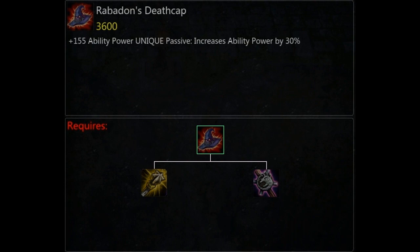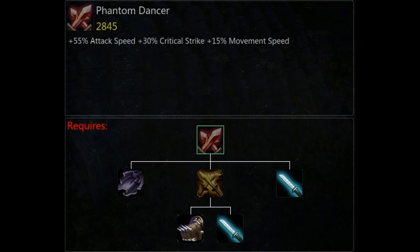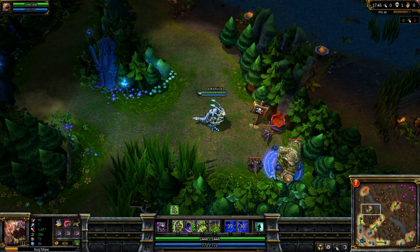My sixth item really depends on how the match is going, what I'm up against, whether I'm winning or losing. But by the time you're able to get your sixth item, you should have a pretty clear indication of what's going on. I have a choice between the Death Cap for extra ability power — you'll get a lot of ability power out of this — or Phantom Dancer, which gives me a lot more attack speed and crit. It really comes down to personal preference. I'm more than likely to get the Death Cap, because I'll probably have more than enough attack speed by that stage. Nine times out of ten, I'll go for the Death Cap over the Phantom Dancer.